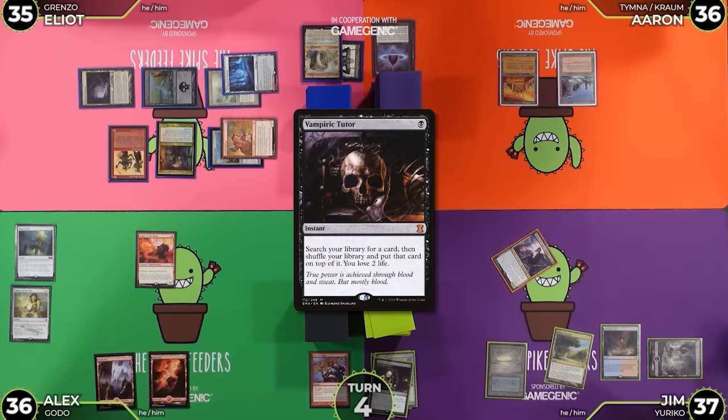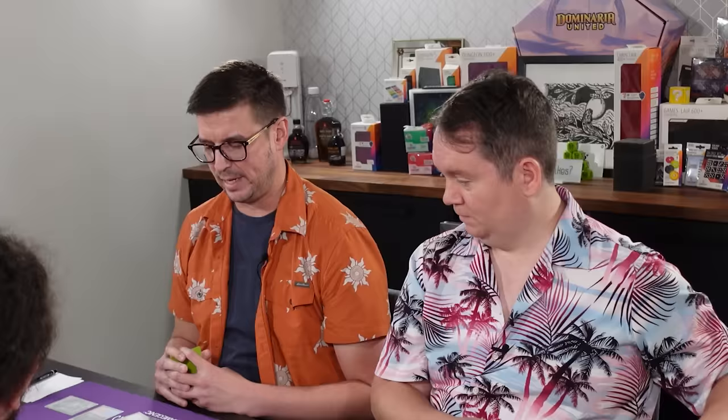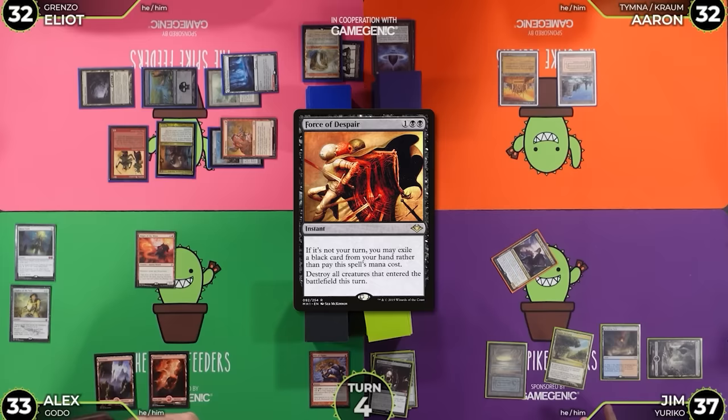I will move to combat and attack Eren with Yuriko. Unlucky. 35. Yuriko trigger — I'm going to reveal Force of Despair. That one's bad for me, right? It's not great. Doesn't have a black card. I'll pass. You got 8 in hand.